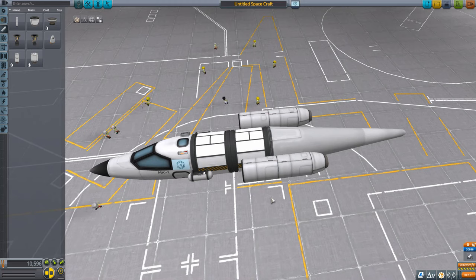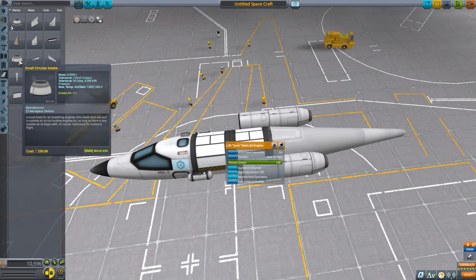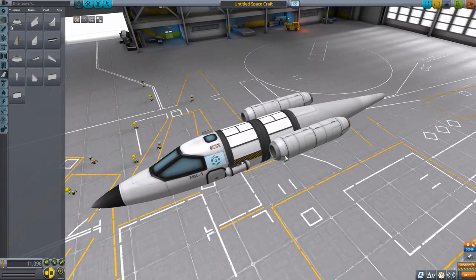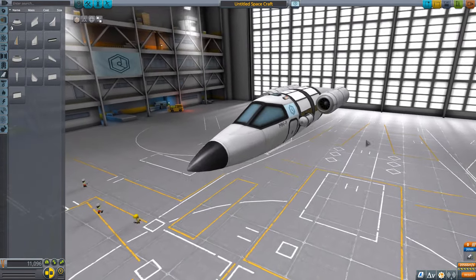Right now this won't work because the jet engine still requires oxygen. It takes oxygen from the air, but we haven't added a means to bring that air in. Under aerodynamics, we have a small circular intake used for bringing in air. We're going to put these on the front of the engines so air comes in, mixes with the fuel, and the engine can burn them. You can connect intakes anywhere and they'll work fine — I just think it looks better connected to the fuel tank.